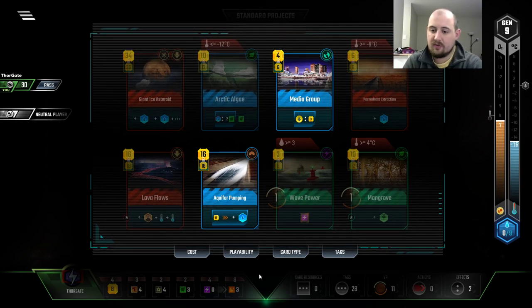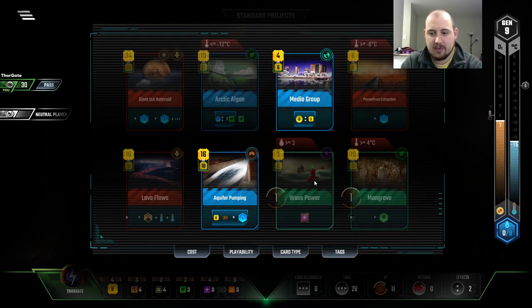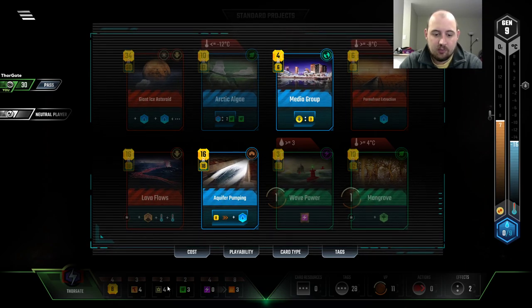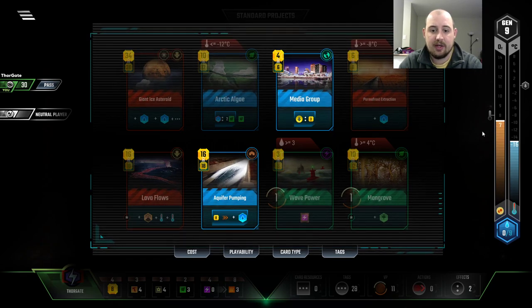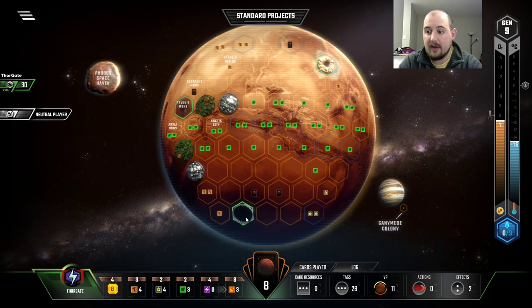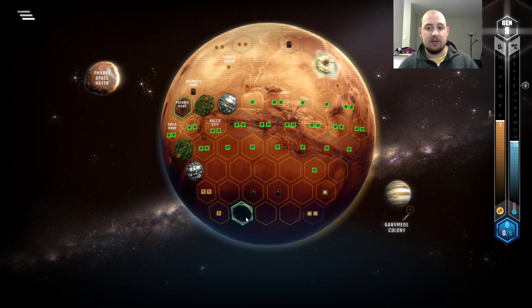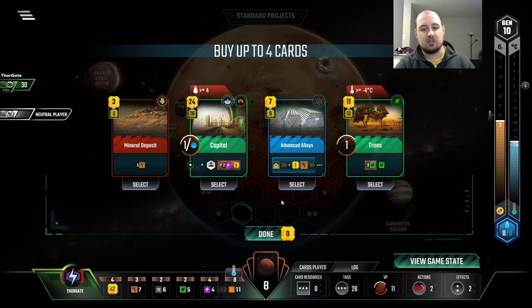Now we just hold on for one more turn. I thought we'd be able to get this, but I forgot that we actually need oceans to get Wave Power. But next turn we're going to get Arctic Algae, we're going to have tons of titanium — six — and then we'll do the Ice Asteroid and figure out some things. We're only into turn ten now, so I feel good about our placement. It's not super poggers, but it's close to super poggers.